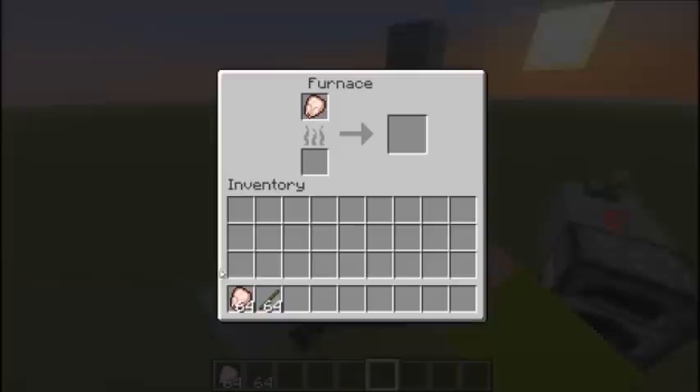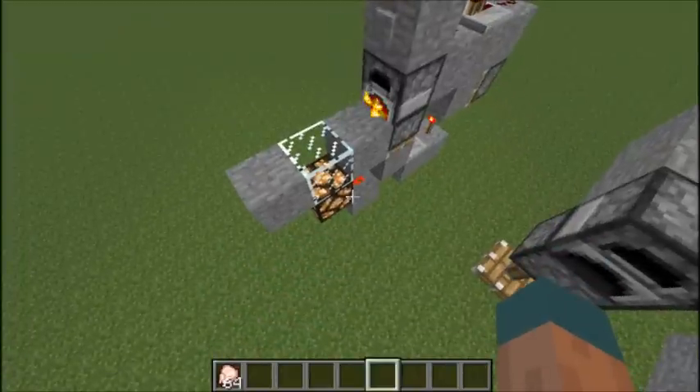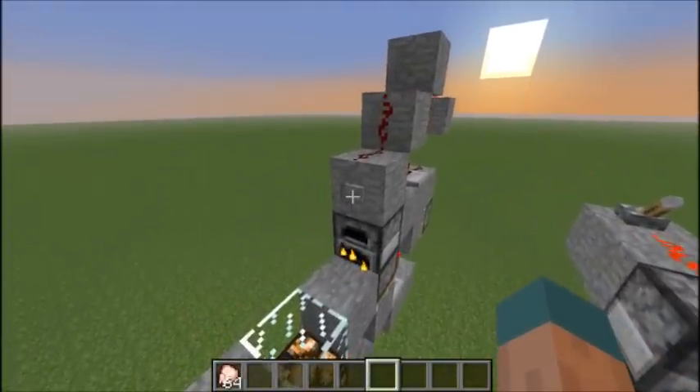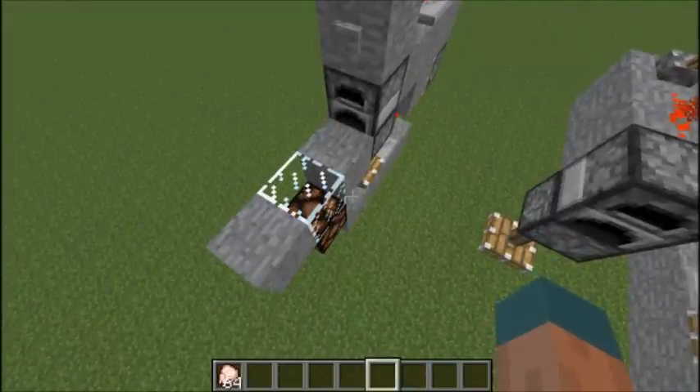Alright, so this is your Smart Furnace. You start cooking something and the light comes on — magic. After it's finished cooking, you can just push the button and the light will go back off. Very simple.